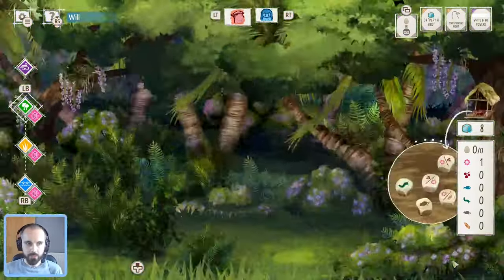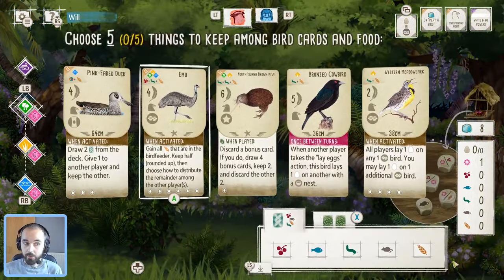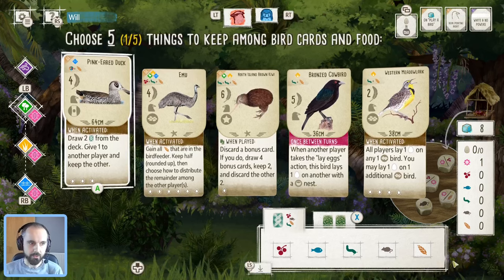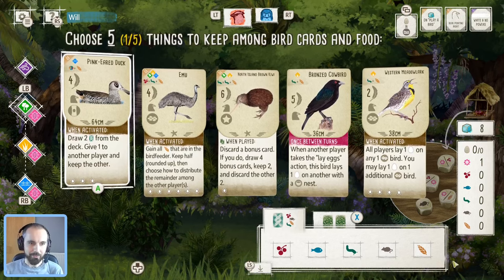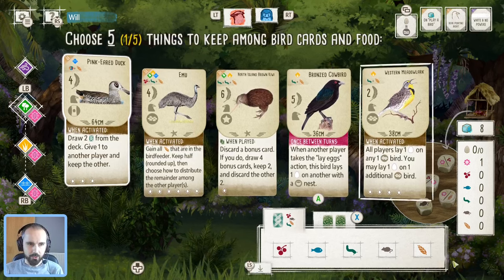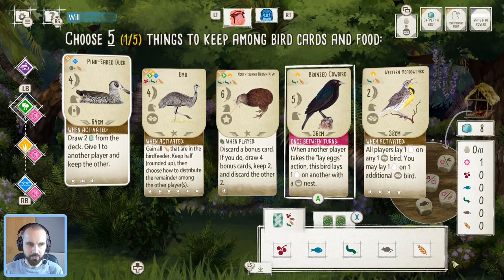In our starting hand we've got some interesting options. Pink-eared duck — definitely like that for the start, being able to draw extra cards. It's a very interesting dynamic when you draw two and pick one for yourself and one for the other player. We've also got lots of grassland birds — cowbird and metalark are both potentially quite nice.